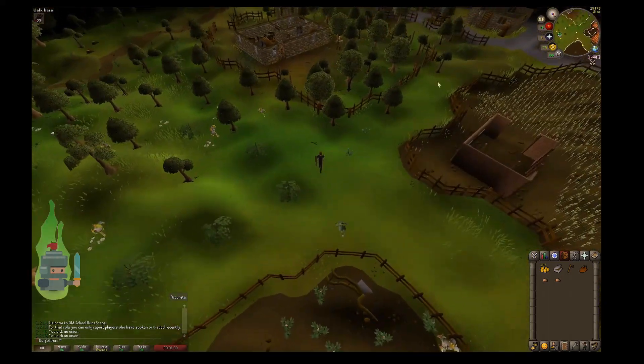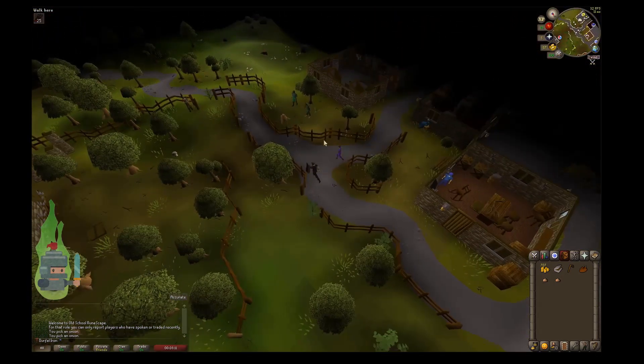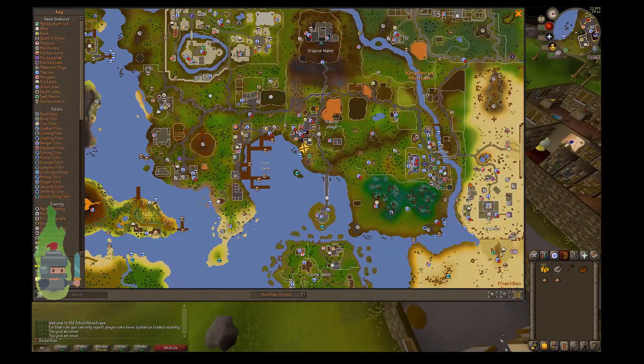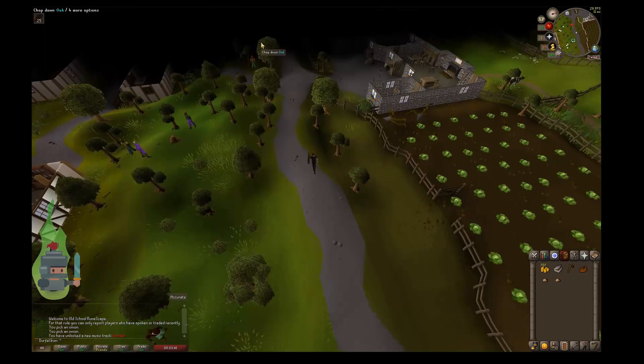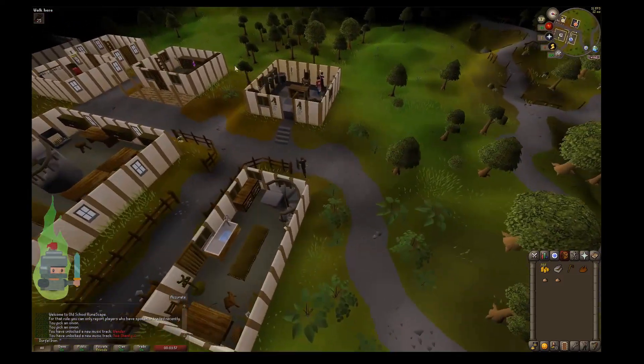As you can see, the path takes us through Draynor Village. Watch out for the jailers because they're level 28 and they are aggressive, so if you're a low level like my character is right now on the video, do not engage with those — because with a bronze sword, bronze shield, and bronze medium helmet, he will beat you in a straight fight.